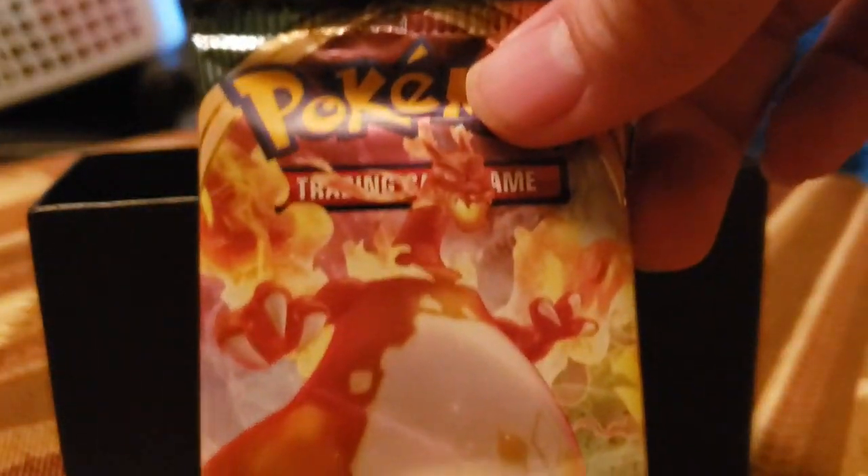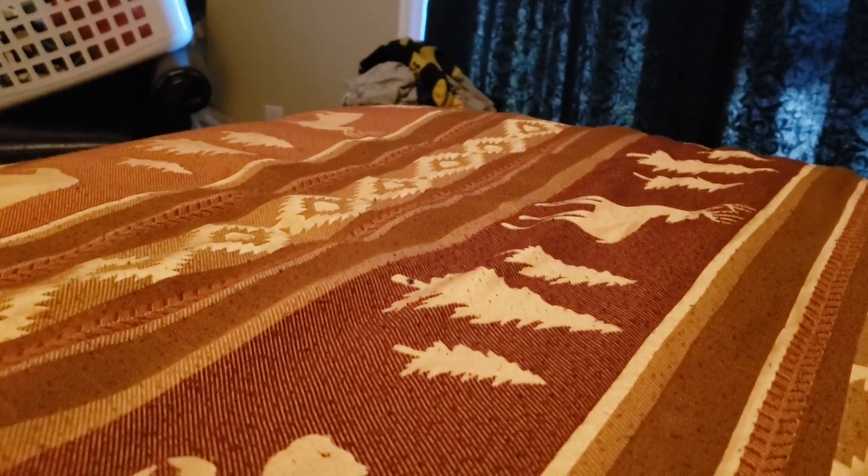There's one pack with Eternatus on it, got Grim Snarl, Scenta Scorch, and Gigantamax Charizard. So we're going to open these and see what's inside.